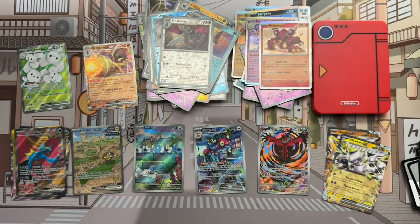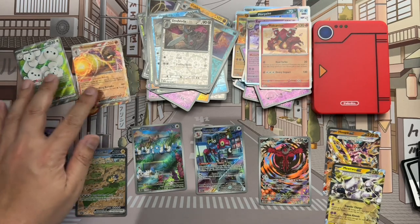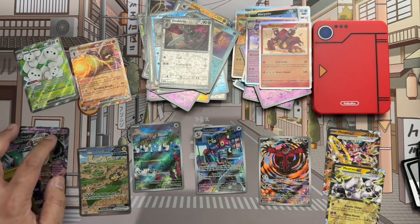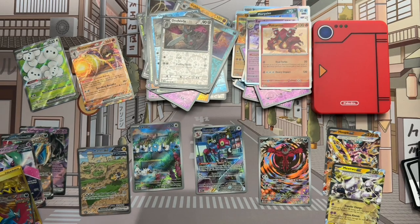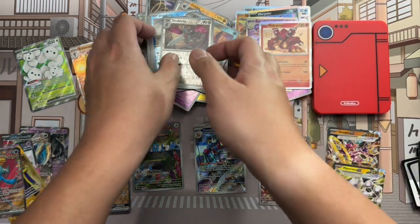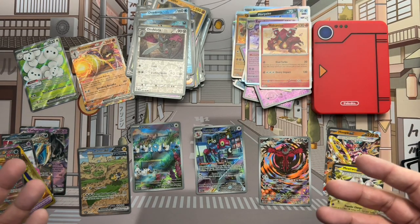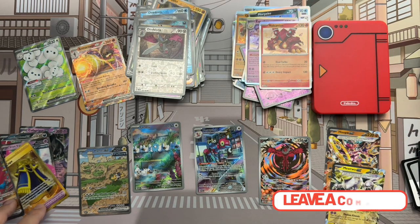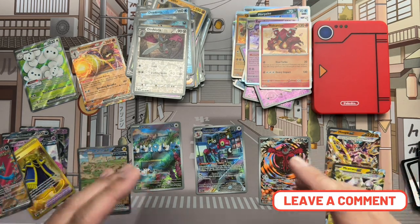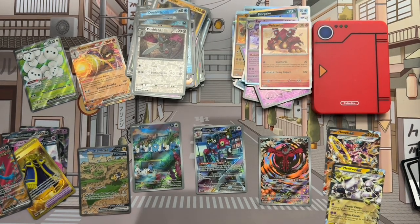We got 13 ultra rares total — so approximately one in every three packs you're going to get something considered ultra rare or above. Of that, you get a couple of illustration rares, full art Pokemon, full art trainers, special illustration rares, and gold cards. Hopefully you get a good card. So what did you think of the break? Did it meet your expectations? Did you get better cards than I did? Leave a comment and let me know. Thanks for watching and good luck on your break — maybe you'll get your Evoltal.